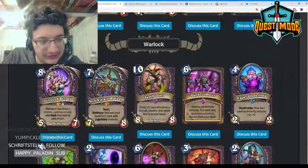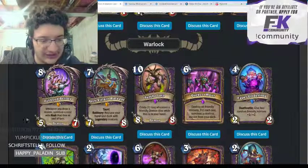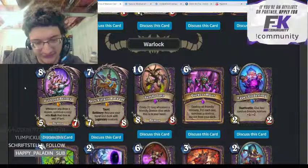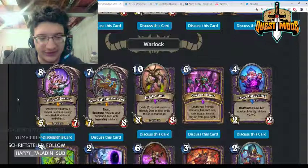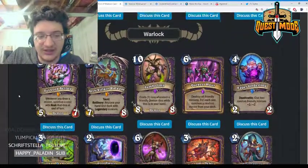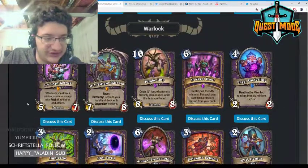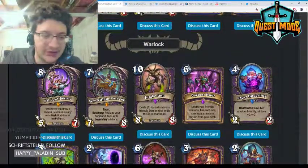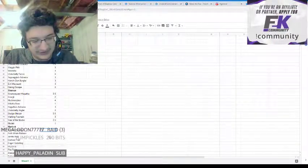Moving on to Warlock. Fel Lord Betrug — eight mana 5/7 demon, whenever you draw a minion summon a copy with rush that dies at end of turn. This card seems pretty powerful if you have the tools to make it work. It's good with Void Caller, and the real case for it is with Plot Twist — very powerful with Plot Twist. Other than that it's a little clunky; giving it a 2.5.